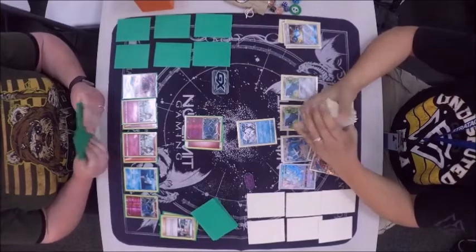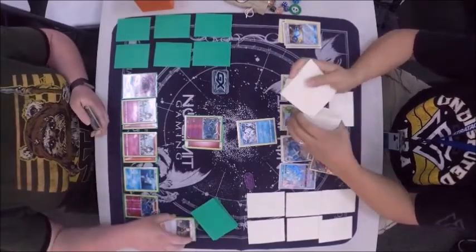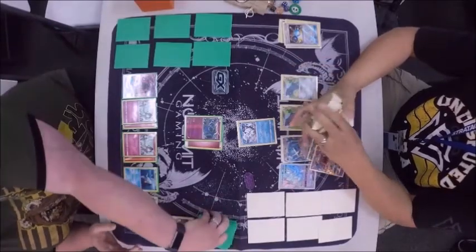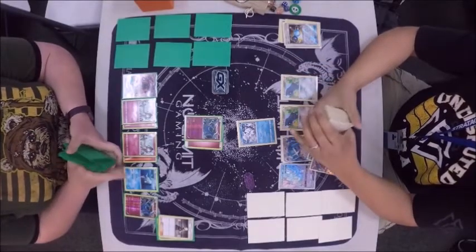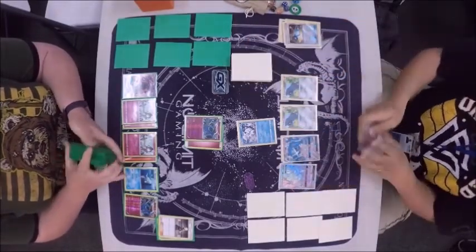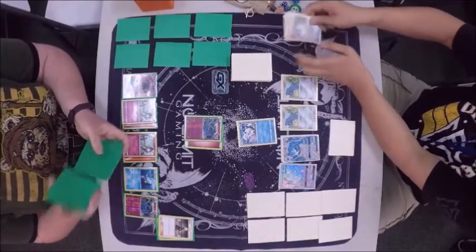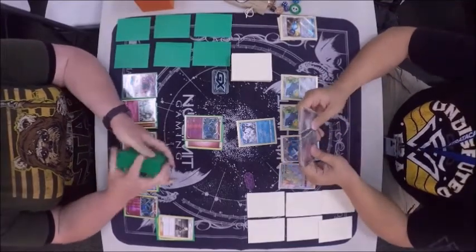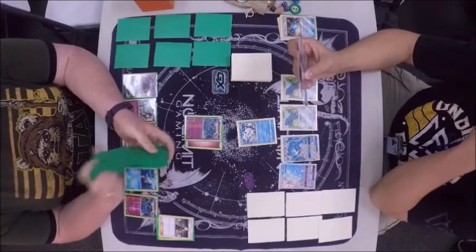A nice, short turn from Eddie. Erica is going to want to follow up with an N, but she plays Cynthia instead — she probably didn't have it in her hand. Cynthia shuffles your hand into the deck and you draw six new cards. It's going to be one of the bigger draw supporters after the rotation hits. I'm very familiar with N, but not with Cynthia in particular — she's newer; I've been kind of out of the game.